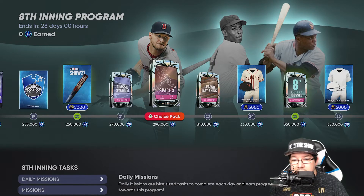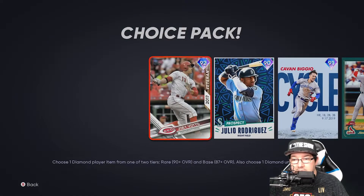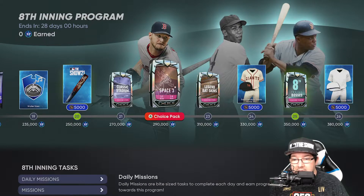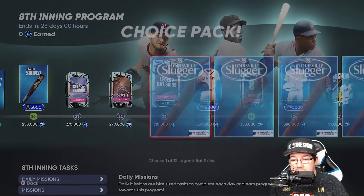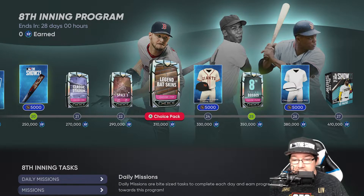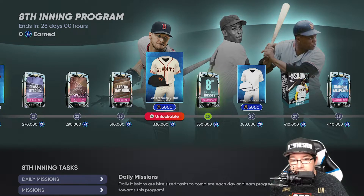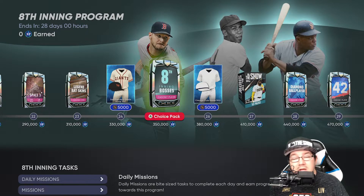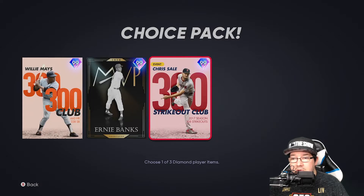At 270, you're getting a classic stadium. At 290, you're getting the space three pack — here are the players in the space three pack. Then you're getting the legend bat skins, just making sure you're grabbing at least one you haven't grabbed already. At 330k, you're getting the San Francisco Giants home 1947 jerseys — it almost looks kind of like the Mets, but anyway, that's the Giants. Then at 350k, you are unlocking the eighth inning bosses. Here are the guys: Willie Mays, Ernie Banks, or Chris Sale.